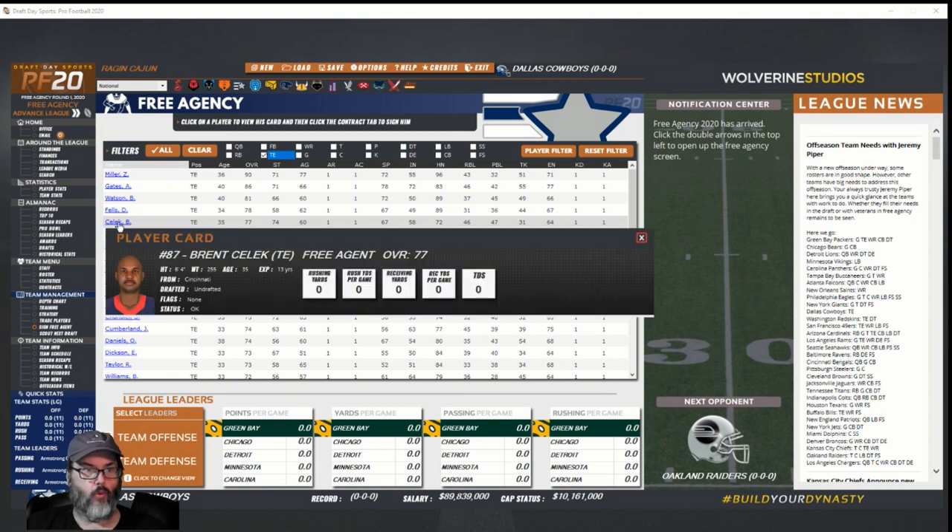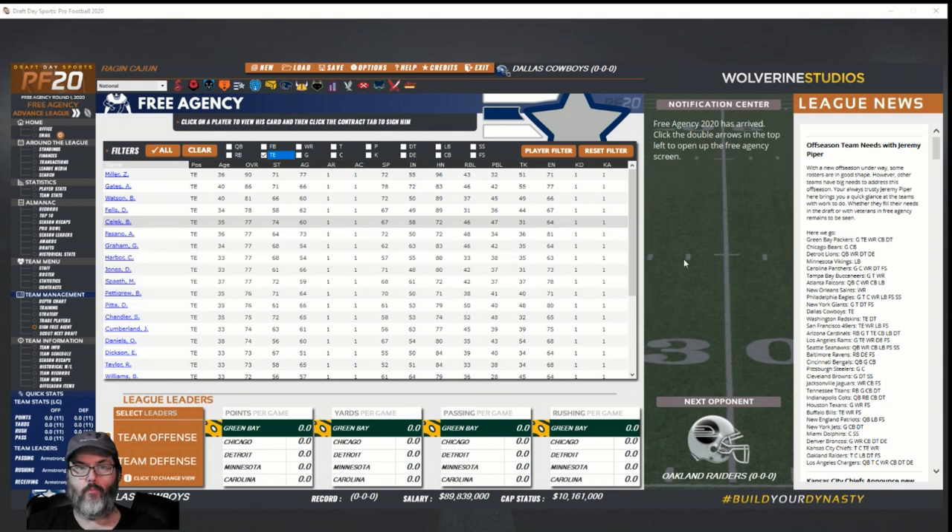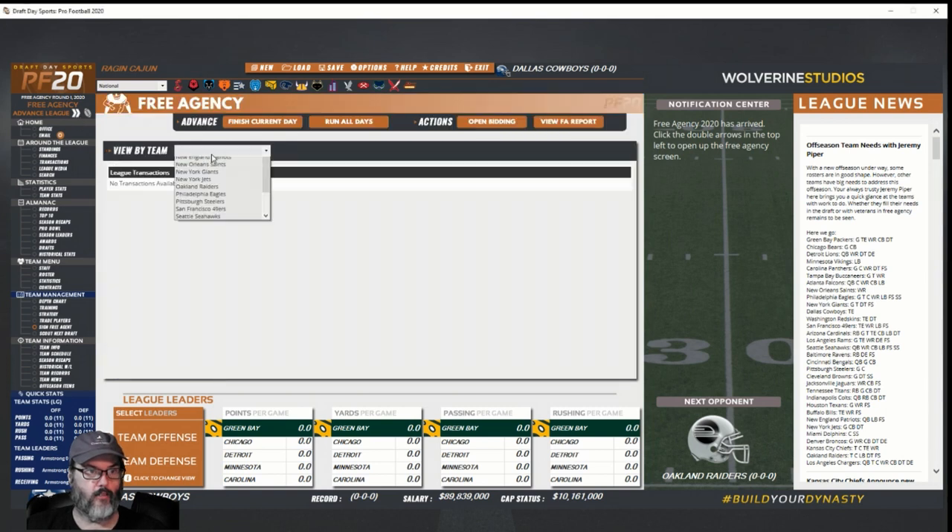We're going to try to sign this Brent Selick guy from the University of Cincinnati, who played for the Patriots. There were a lot of retirements last year — Brady and Brees are gone. We did put a couple of players up on the trade block last episode, so go back and check that out. Clicking the double arrows is going to put us into free agency — open bidding.